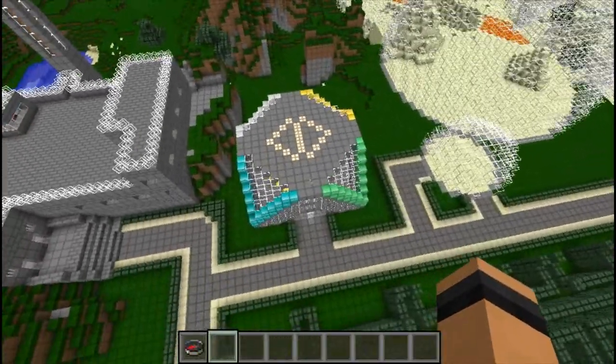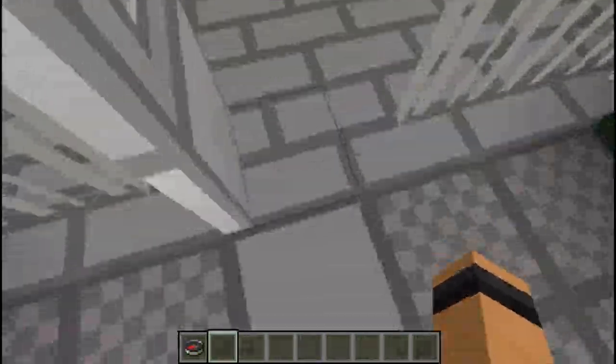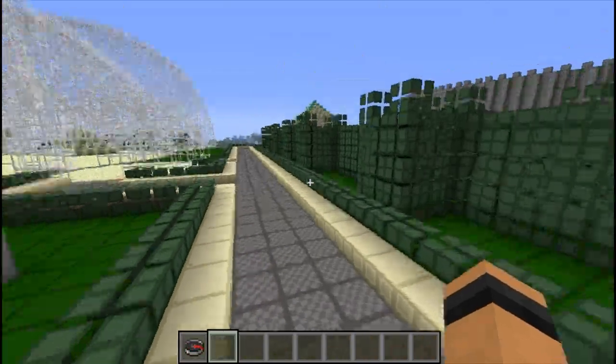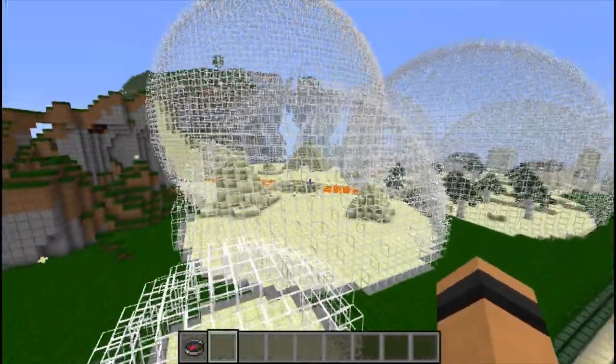Now we have 1v1 PvP in here and it's kind of gladiator based. You both enter and there's no way to get out unless you kill the other man. There are redstone pistons that push the people up when they're ready to compete. I have a few pride and joys that I'm gonna save for the very end.